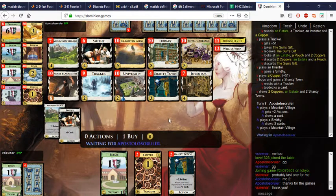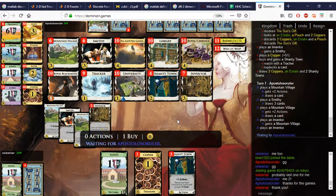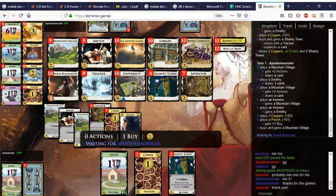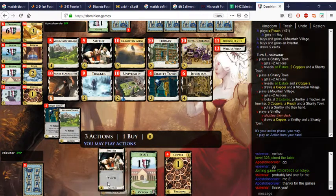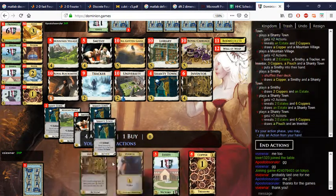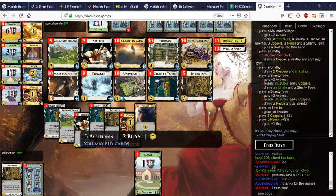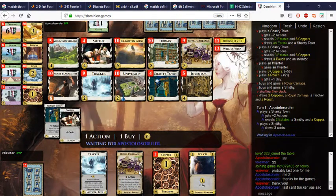Maybe I should have another Inventor too. Double Inventor is nice. There's Royal Carriage too — that's probably very important, to buy and play Smithies many many times. Smithy, play Smithy, play Smithy, play Shanty Town, play Shanty Town — what a turn that was! Here we definitely take another Inventor. We'll go four and three — cool, this is cool.